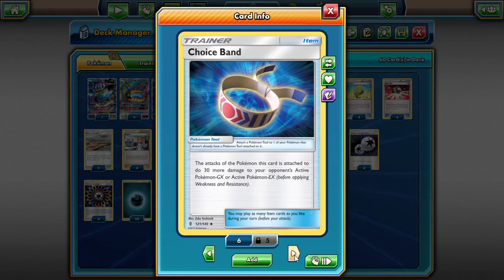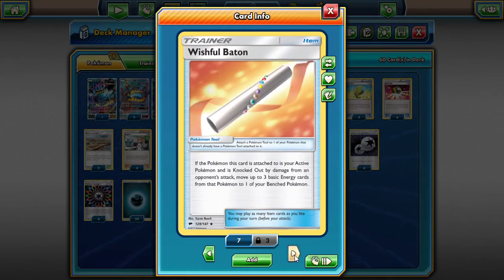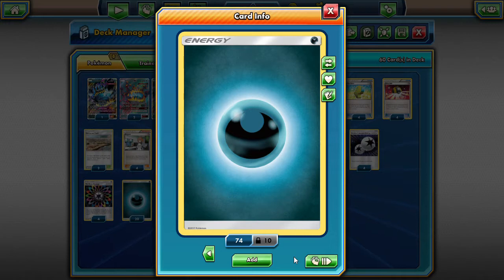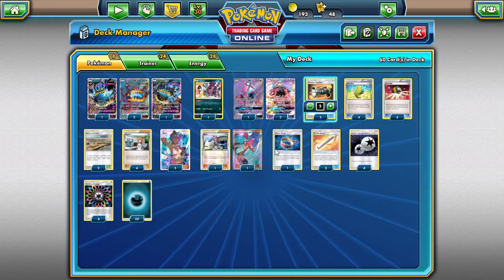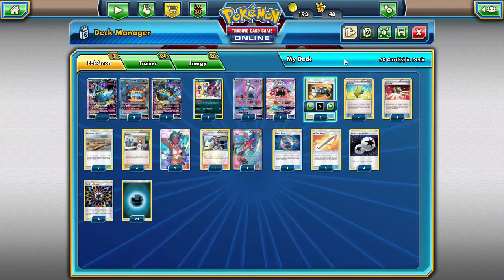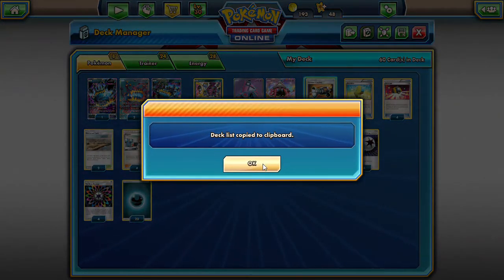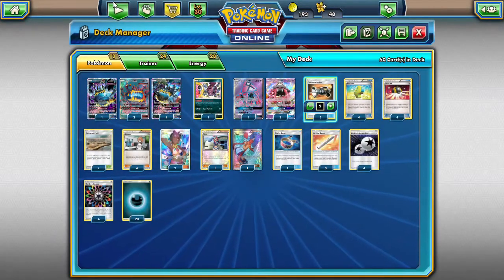One Choice Band to hit 210 numbers on Zoroarks, three Wishful Baton to conserve energy and keep it on the board, four DCE, four Rainbow, and 20 dark energy. That's the deck, guys — going to export it and put it down in the description below.